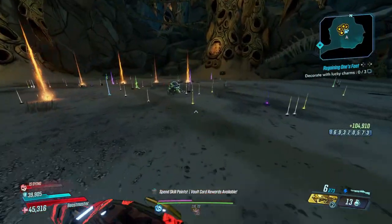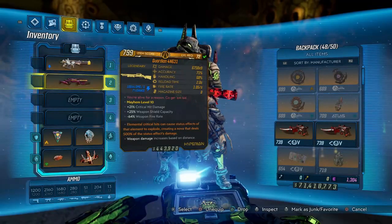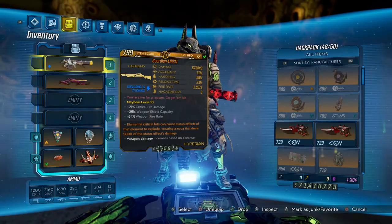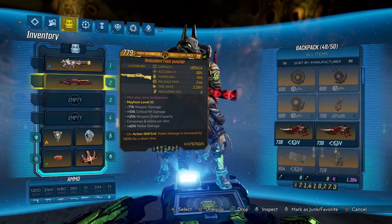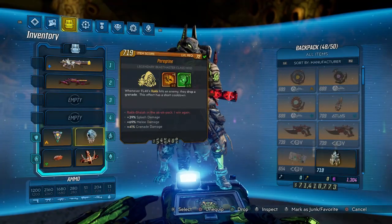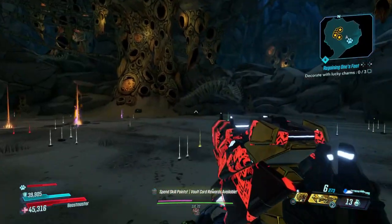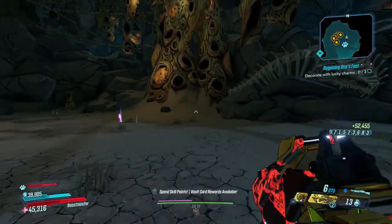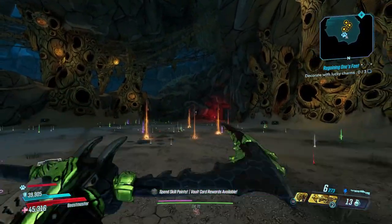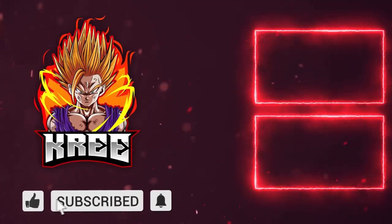Once again here is the setup: running the 500 Guardian Angel, 500 dot status effect — however we want to call it — mainly for our dragon for the bossing damage. Stinger pair, green Unleash the Dragon, and the Fish Slap. Other than that guys, hope y'all enjoyed. My name's Kree, we'll see y'all in the next one. Peace out everybody.